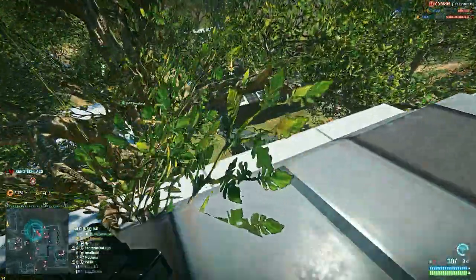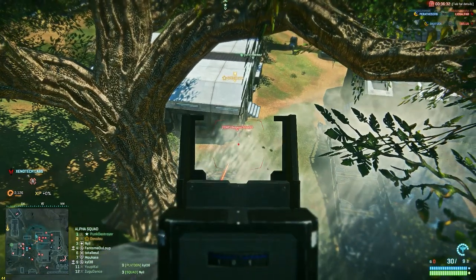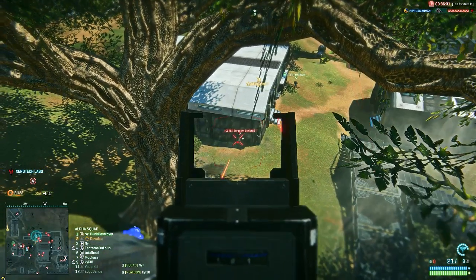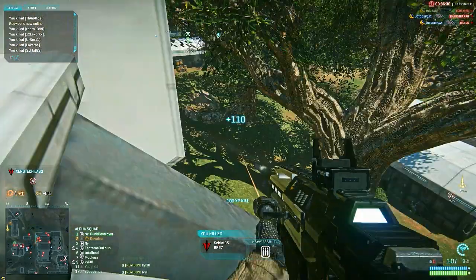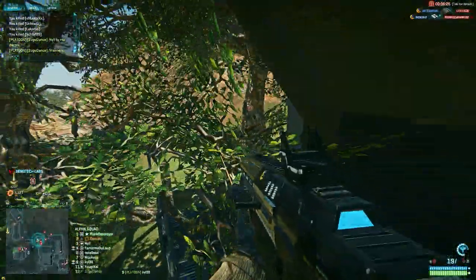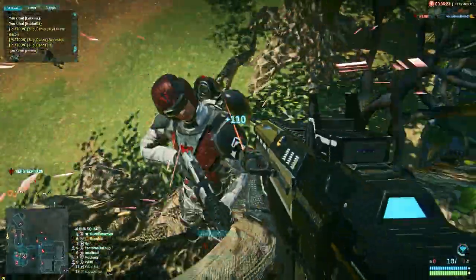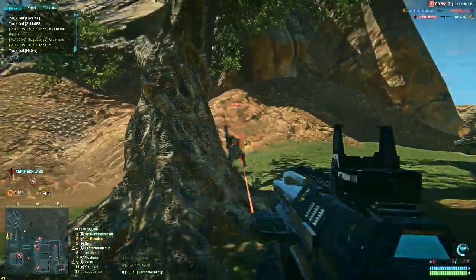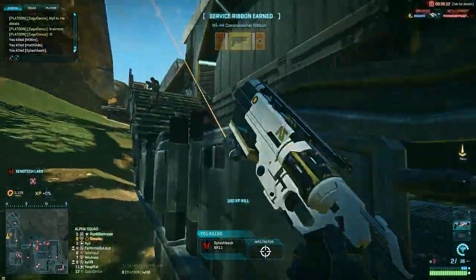I go to the other side of the building to see if there's another target. Notice that when I'm shooting, I rely a lot on 3D spotting — I make sure to spot and refresh spot whenever I can, so I can track my targets easier. Right here I actually slip from the building. I try to recover with the jet pack, but I spot a light assault, take him out, and I'm forced to go down to the ground level, where I take out two guys, but then I get taken out.